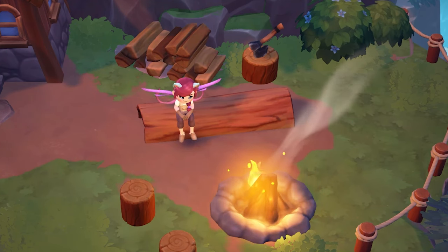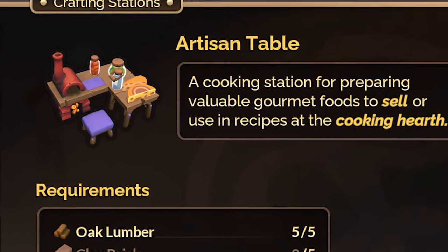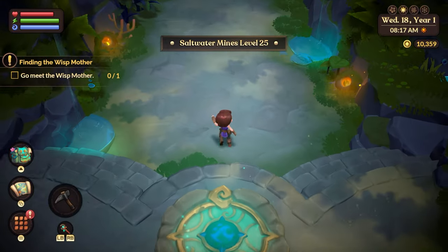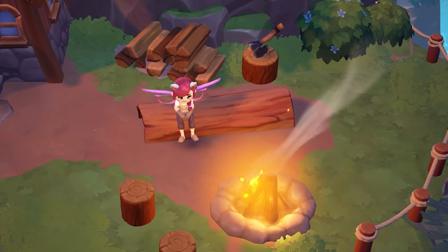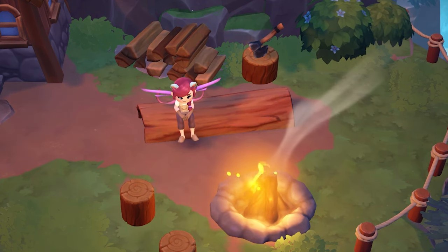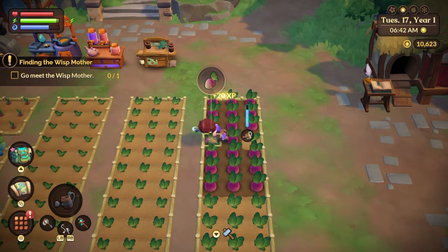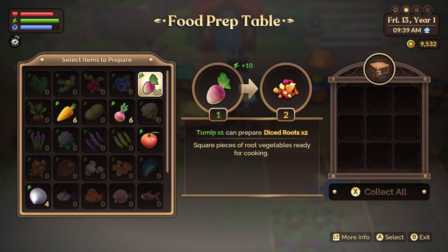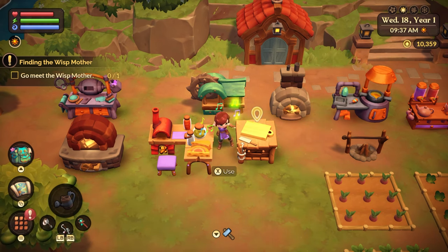The next crafting station that's also going to be your best friend is the artisan table. The artisan table won't be unlockable until you finish the dungeons of the saltwater mines — you have to complete the final quest at the bottom of the dungeon. This is the end of chapter three. Once you've done that, you'll see all the new recipes and this beautiful table pop up in your almanac. Keeping up with the same farming system you set up in early game, continue daily harvesting of your crops and the planting of turnips in that grid. Your artisan table and the food prep table are going to go hand in hand.